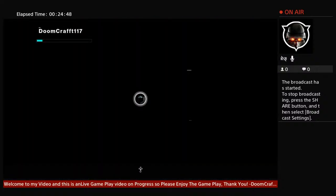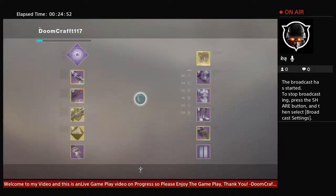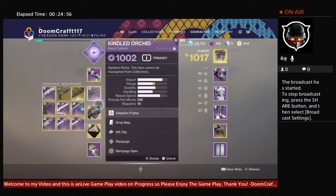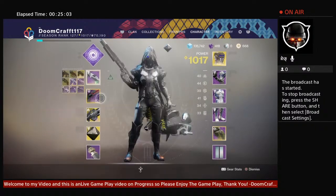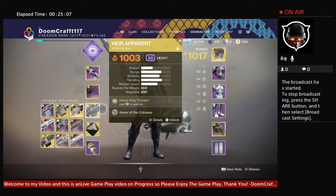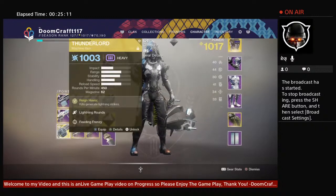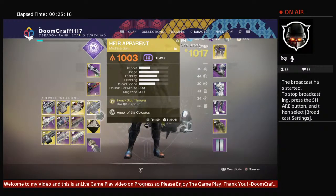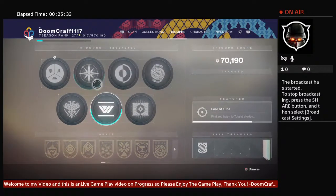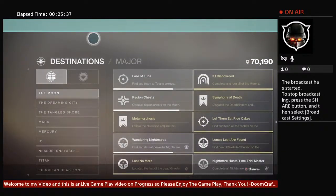Overall, Hair Apparent is a good machine gun and very much worth it for your heavy and exotic slot. Most machine guns at 900 RPM are rapid fires with less impact per bullet, but Hair Apparent has a little more impact — if not similar to a 450 RPM. It does a lot more damage per bullet than a legendary 900 RPM.